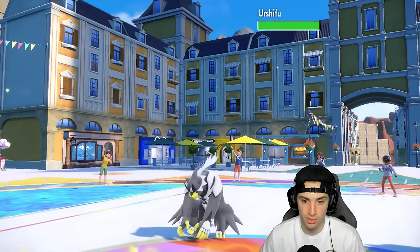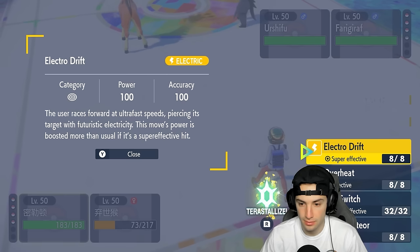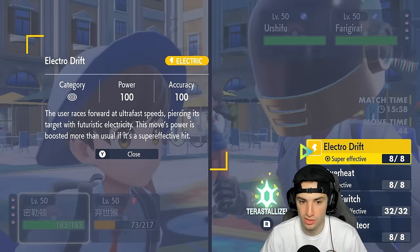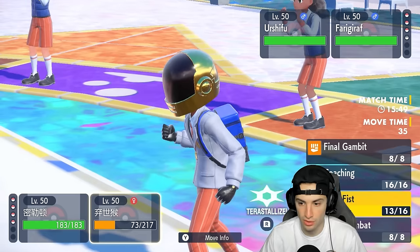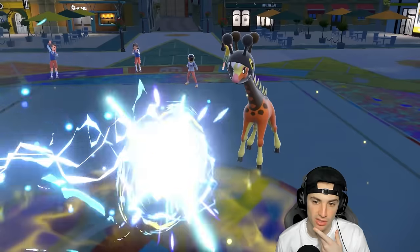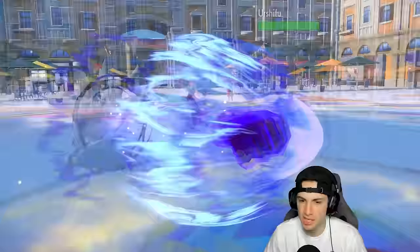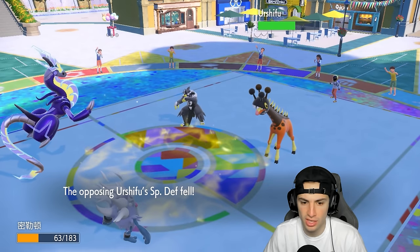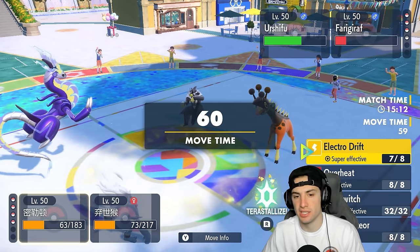It's Water Urshifu coming through. I could use Tera here — there's one to two turns left in Trick Room. I'll go Electro Drift into Frigibar and keep Rage Fist attacking that slot. Urshifu is the slowest on the field — Electro Drift does massive damage. Turns out we're outspeeding in Trick Room somehow. He goes for another Trick Room to cancel it out. Urshifu has to be Choice Scarf — that's why it's outspeeding.